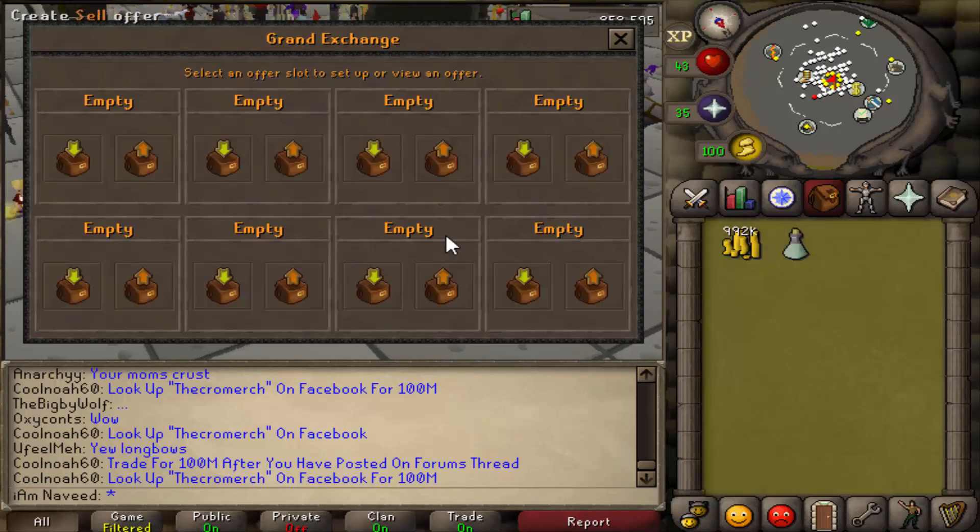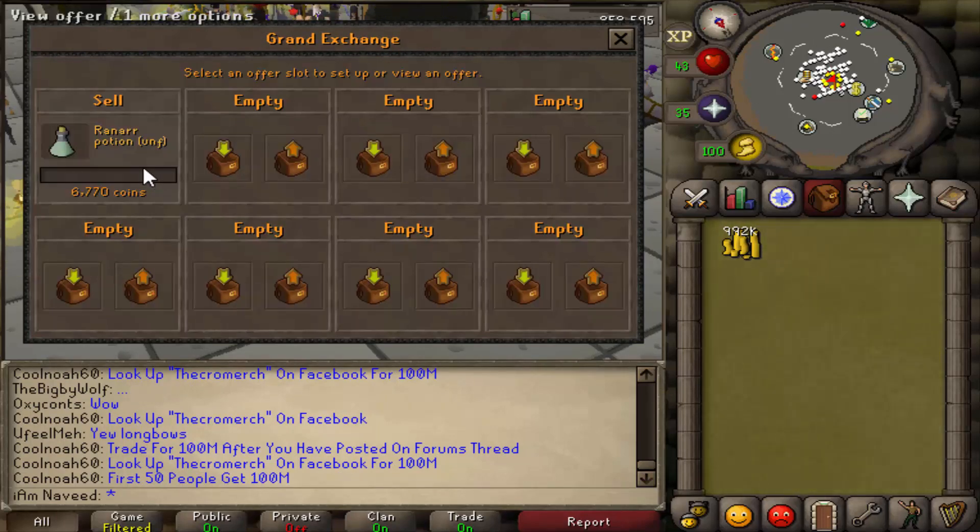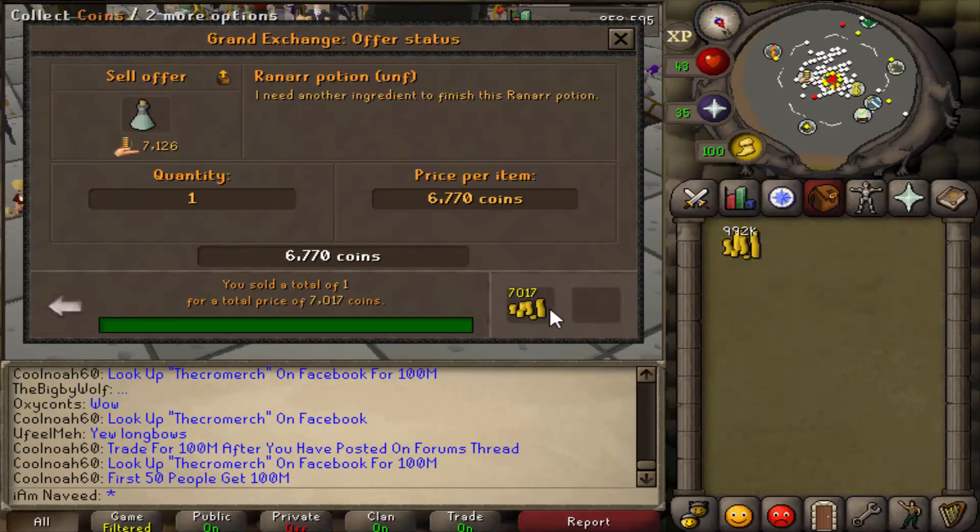So I'm going to be selling at once we buy a fair amount. Then we instantly sell it. And that sold for 7,017. So I'm going to write that down also.